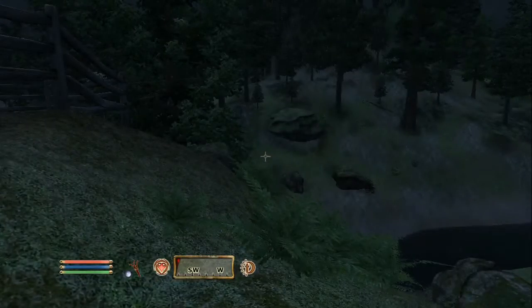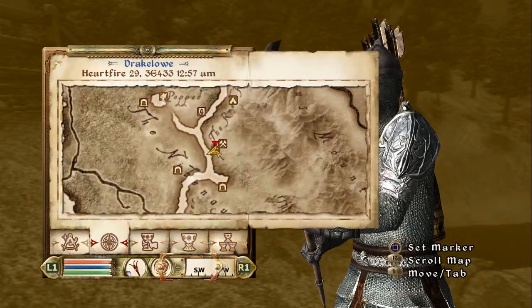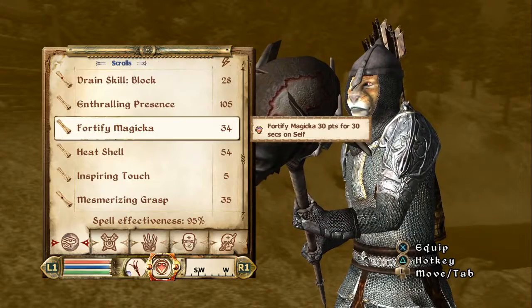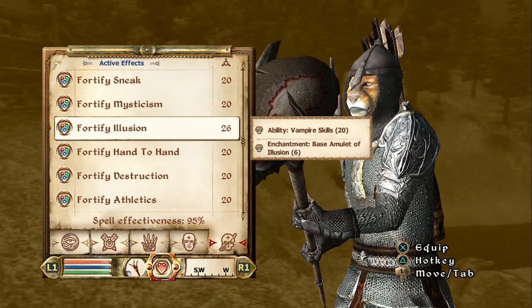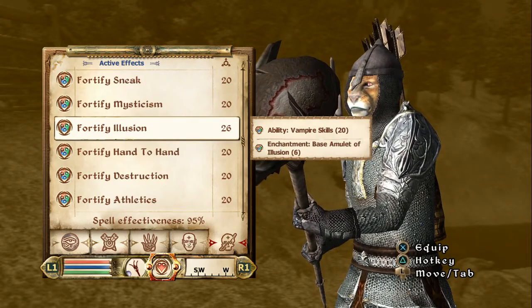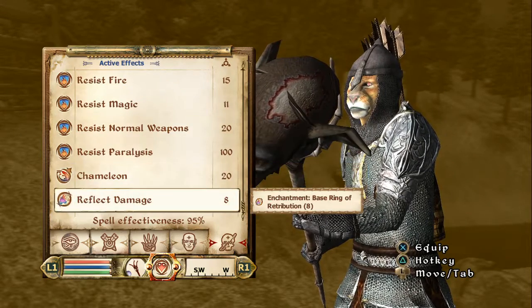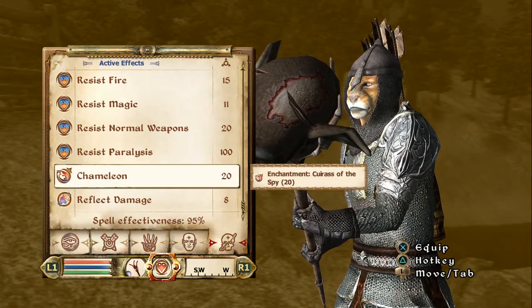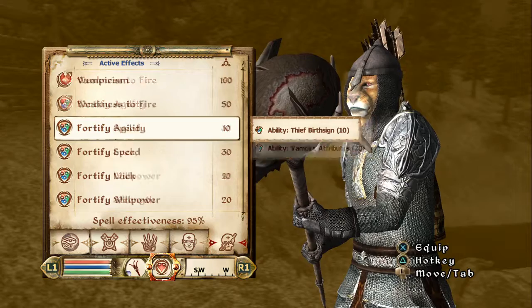I don't remember as to why I'm invisible. Where's my constant effects stuff going? Is it like camouflage? The armor I'm wearing is making me camouflaged. Okay, so that's why I'm invisible.